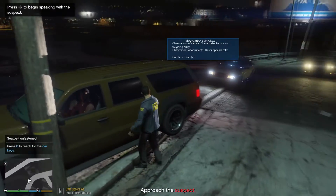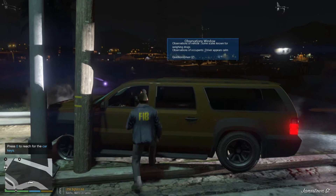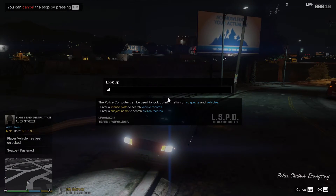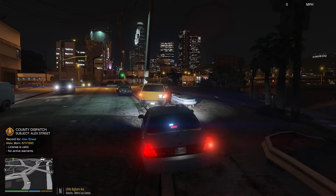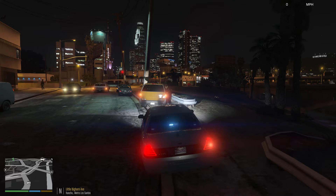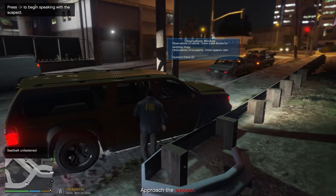Alright, there are two black males in here so we're going to go ahead and ask for his ID. We'll have to ask for the driver and the passenger too. Alright, so Alex Street — his license is valid and no active warrants, so that's good. But this car would not be able to be driving on the road, so we will have to get both guys out, put them under arrest, tow the vehicle, and then release them. First we need to go talk to the other driver. It says on the vehicle there's some scale known for awaiting drugs.